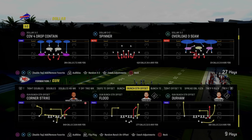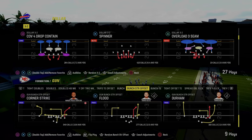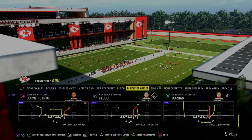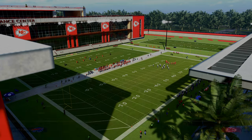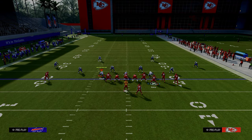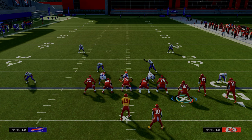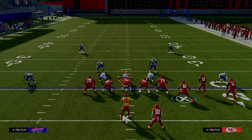In today's video, we're going to be going over the Play Durham out of the Gun Bunch Strong Offset Formation in the New York Jets Offensive Playbook. We have a full e-book on this formation in our Patreon — link's in the description for just $10. You can get access to my full New York Jets Offensive e-book, primarily focusing around this Bunch Strong Offset Formation, which is new in Madden 24, and I believe it's probably at least the top two or three offense in the game, if not the best, because you have a lot of things you can do.